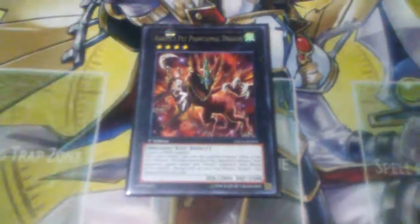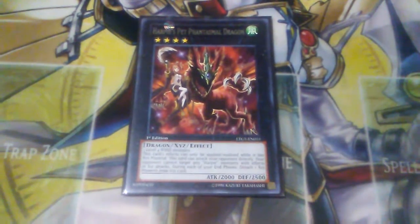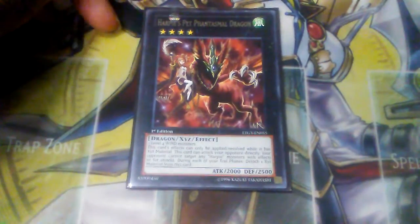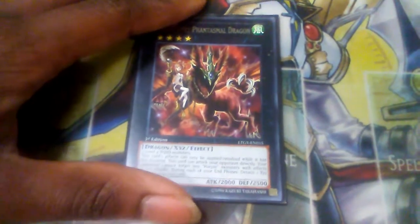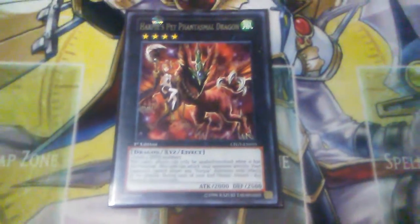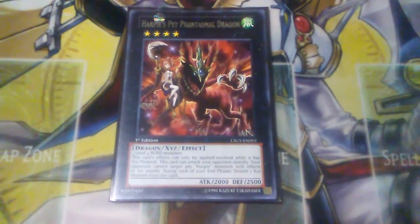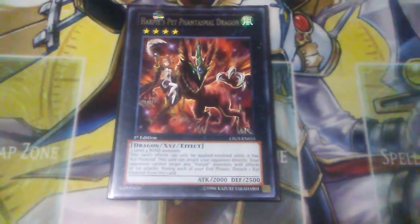Last but not least is Harpy's Pet Phantasmal Dragon. With the XYZ mechanic in the current state of Harpy's when Channeler and it came out, a lot of people — including myself — were surprised it was rank 4 and not rank 7, considering how Channeler's effect changes her level from 4 to 7. But with Harpy Harpies, Harpy Dancer, Divine Wind of Mist Valley, Elegant Egotist, and many special summoning cards, you can easily go into Phantasmal Dragon.